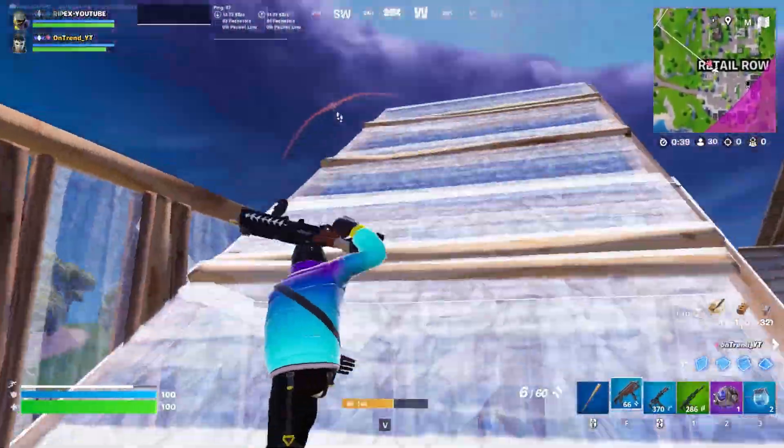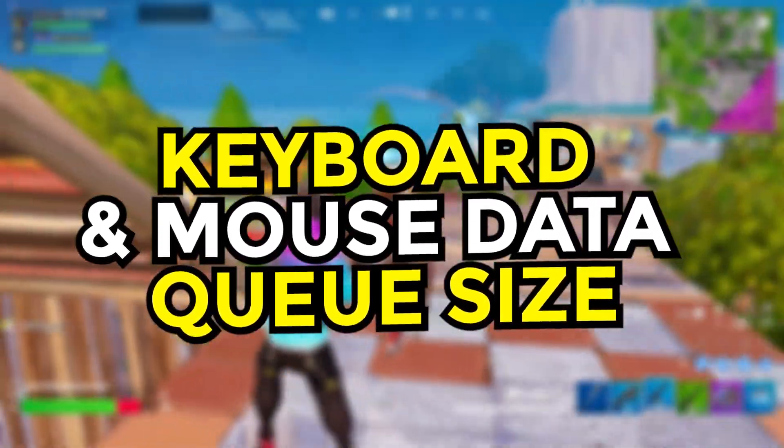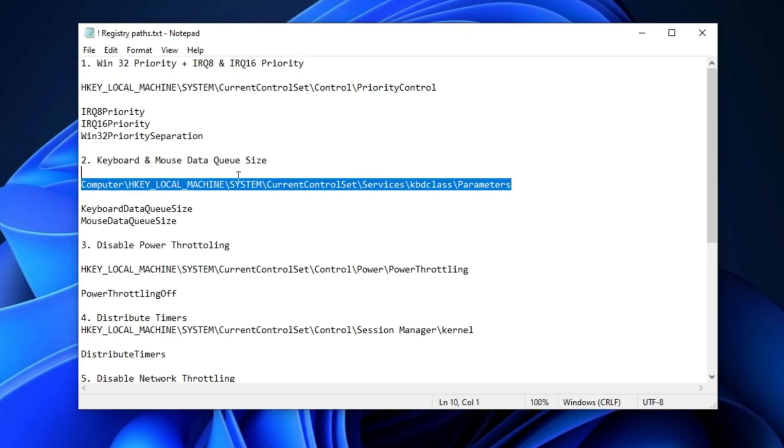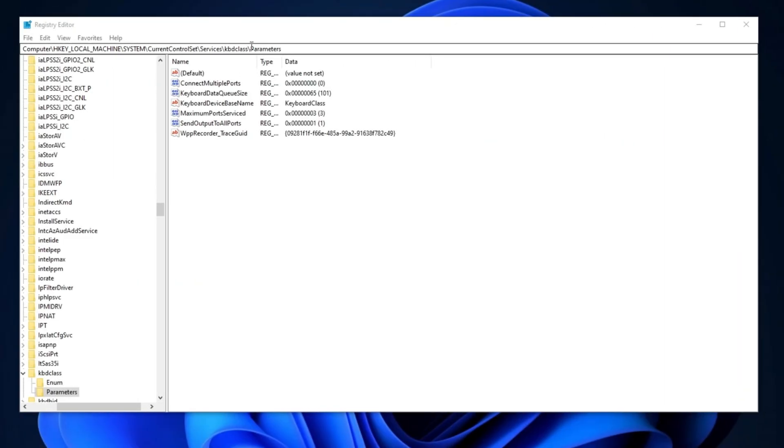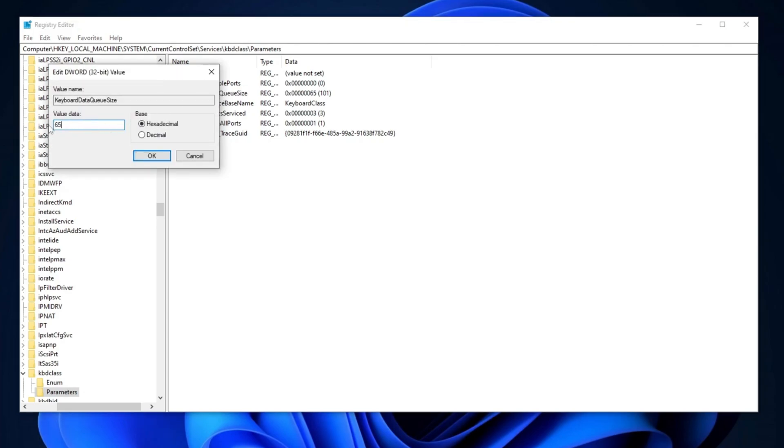In the next step, we will optimize the keyboard and mouse data queue size settings. Start by copying the path provided in the video description and pasting it into the registry editor. Once there, locate the keyboard data queue size registry entry and double-click on it. You can set the value to 12 or 16, but for my system I've set it to 65. Adjust the value according to your preference, then change the base to hexadecimal and click OK to apply the changes.